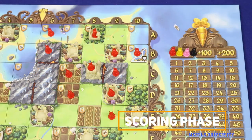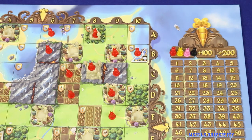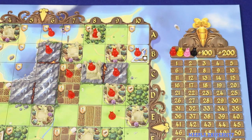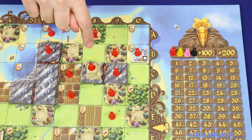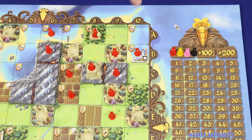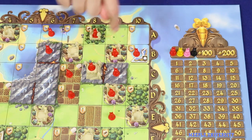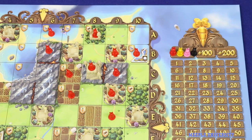After the building phase, comes the scoring phase in which players score all of their fiefs. A fief is any block of orthogonally adjacent territories occupied by the same player — diagonally connected territories are separate fiefs. Additionally, within mountain ranges you will see strips of lava, and fiefs are disconnected by lava. You will find all of your fiefs and score each separately. The number of points scored by a fief is equal to its strength multiplied by its wealth.